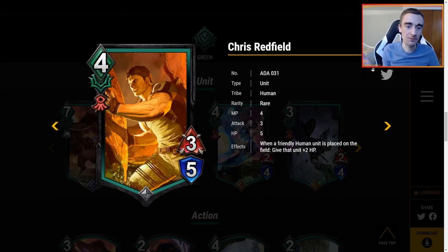Chris, pushing what looks like a boulder with a very yellow filter — 4 MP, 3/5. When a friendly human unit is placed on the field, give that unit plus 2 HP. 4 MP for a 3/5 is pretty good stats, and plus 2 HP is nice, but it has to be with other human units. I keep thinking of Karen in this slot and I like Karen a whole lot more. Maybe this will surprise me and people will play it more than I expect, but I just don't see this being that impactful.